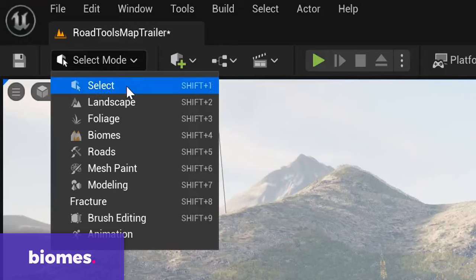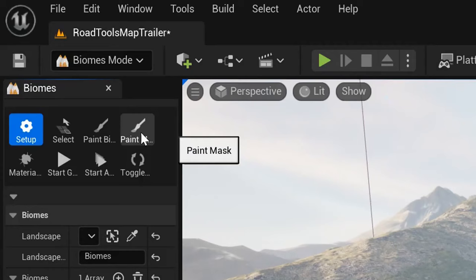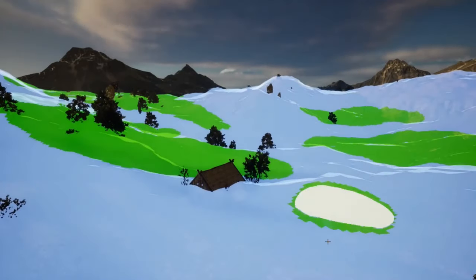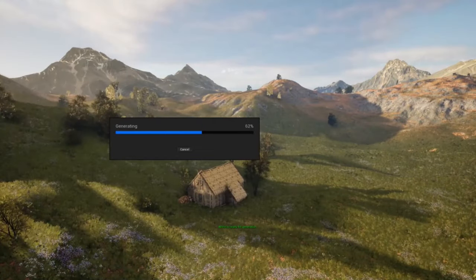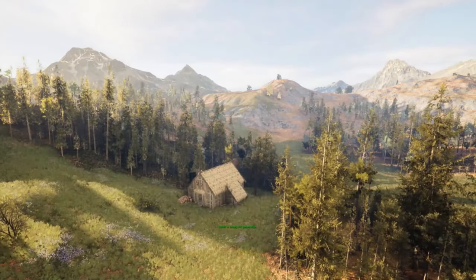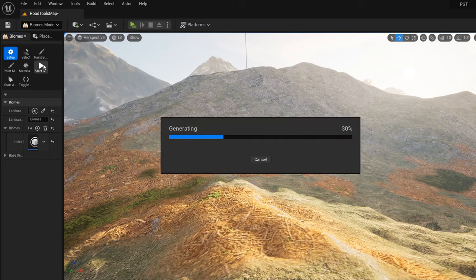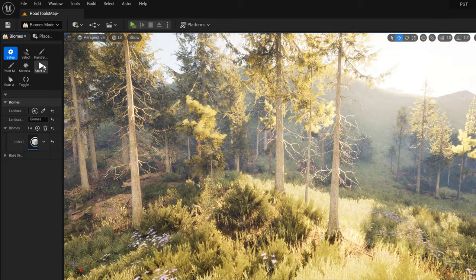You may use Biomes to spawn anything – meshes, grass, gameplay elements, VFX, or blueprints. Compared to traditional foliage tools where you may paint trees, in Biomes you can paint the whole forest, or desert, or any other environment you envisioned. All the vegetation, rocks, grass, and forest floor get spawned at once based on user-defined logic.